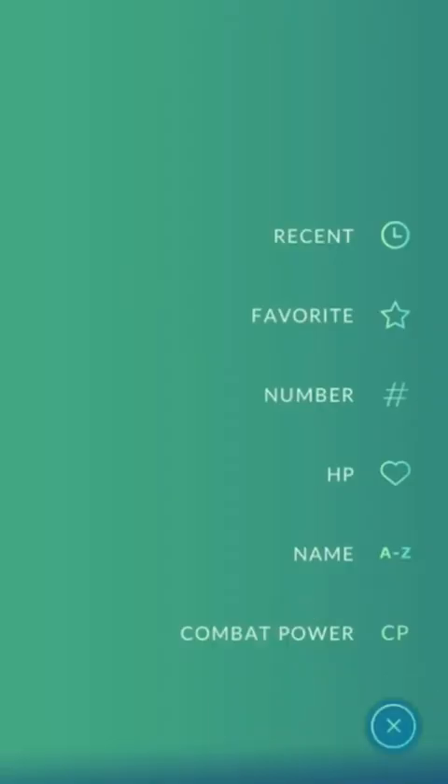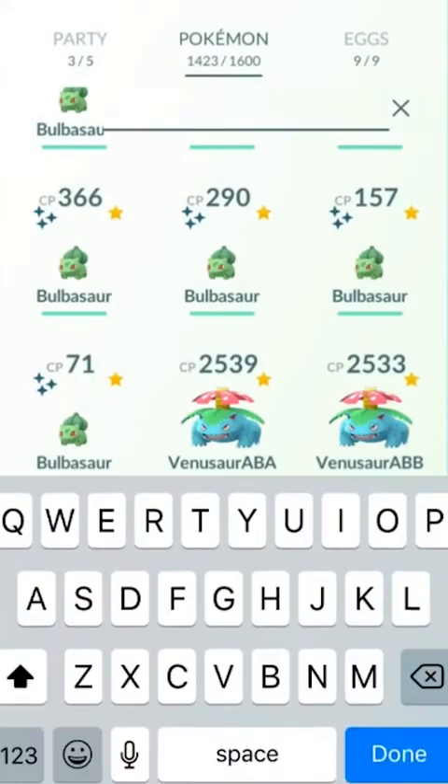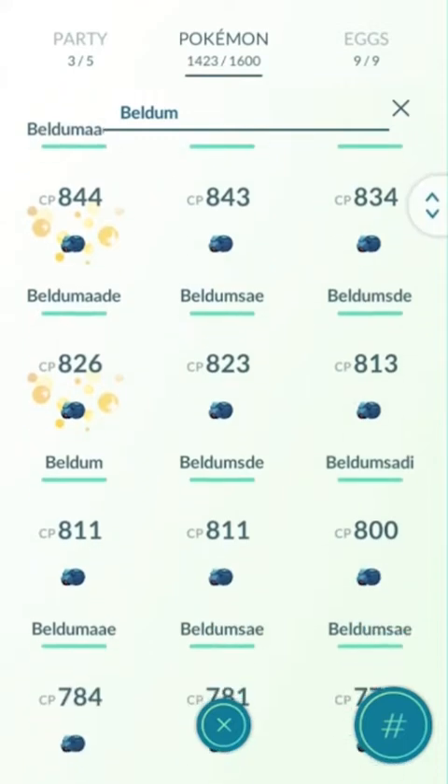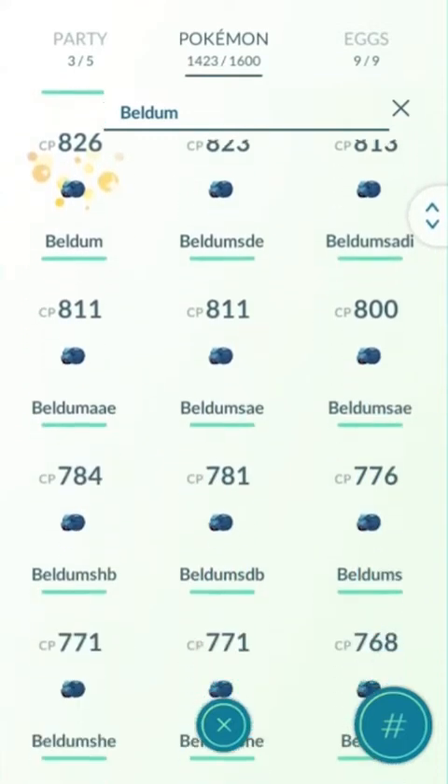The first thing that you're going to want to do is sort your Pokemon by CP or by number, because that will also do a CP sort. From there you want to type in the Pokemon that you are going to be looking at, because this only works for one type of Pokemon at a time.